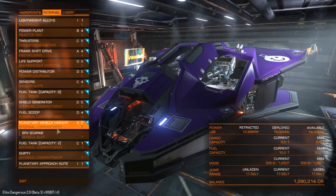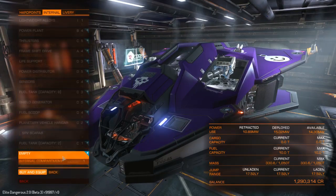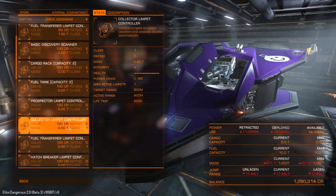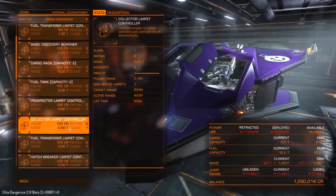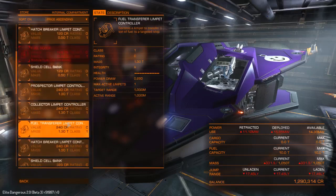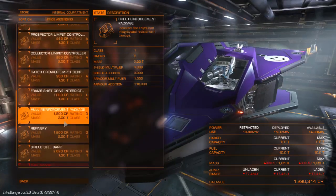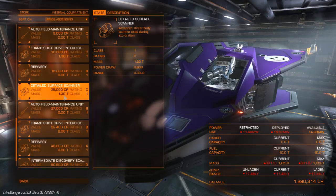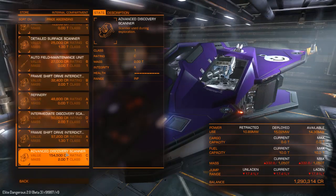As far as I can tell, I think I've done it. I've still got an empty slot though. Discovery Scanner, maybe? Let's do that — get a basic Discovery Scanner and go exploring. A detailed Surface Scanner. Intermediate Discovery. Advanced. Wow, everything's really cheap on the test server.